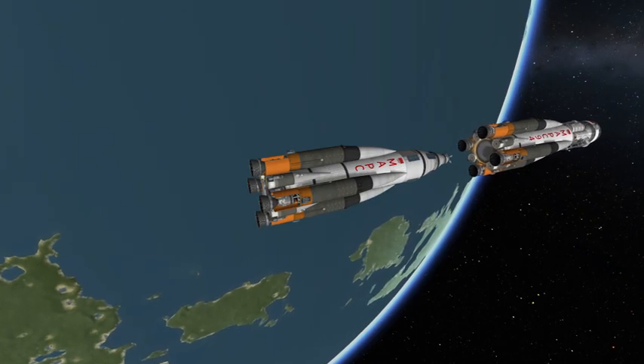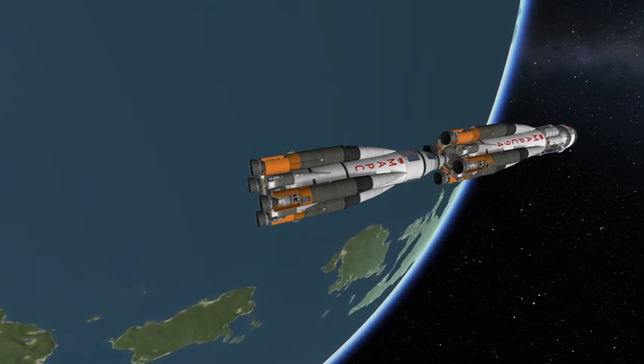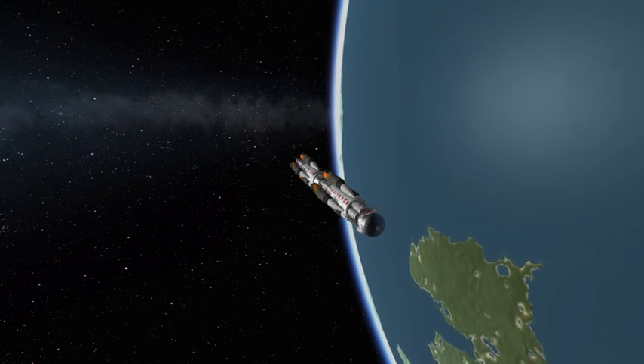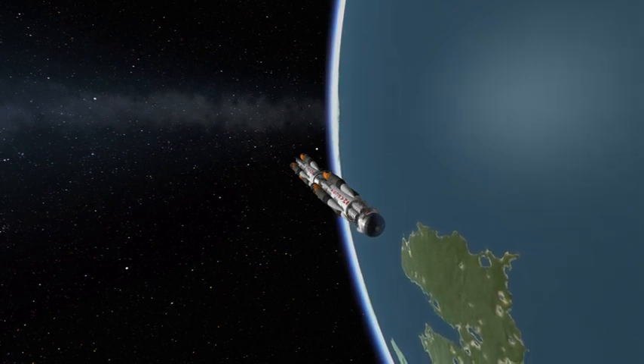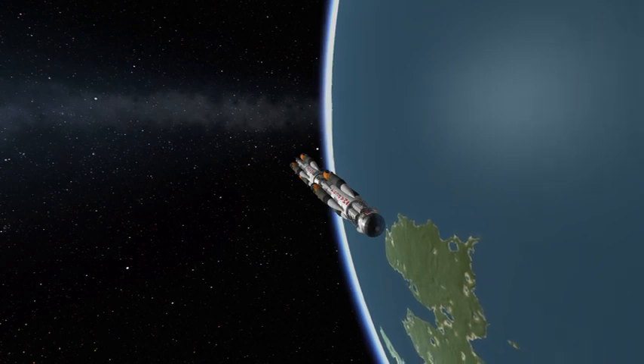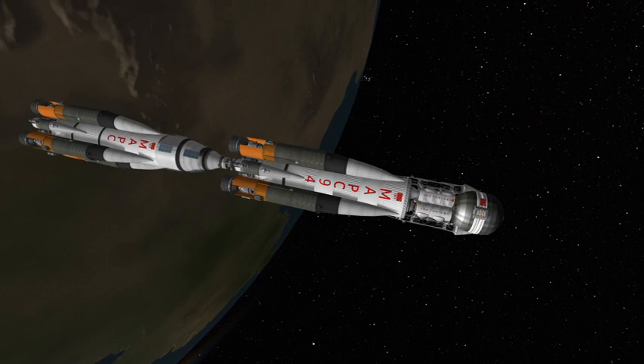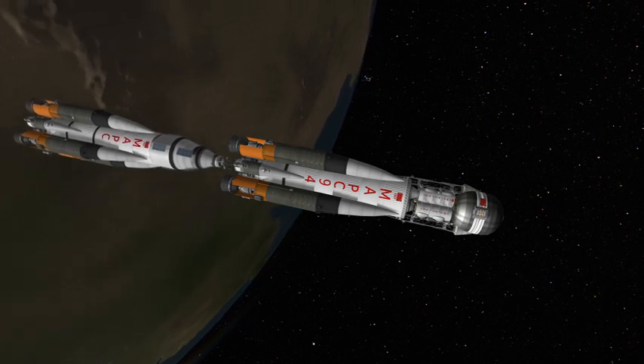You want to fill all the fuel tanks up as best as you can. Make sure you press the 9 key to turn off the bipropellant engines on this vehicle, because you're going to need the bipropellant for landing on Duna. All nuclear engines will be used for transfers and orbital insertions only. That is a very important thing to know.